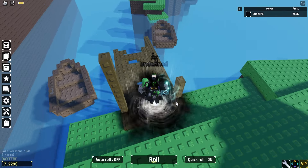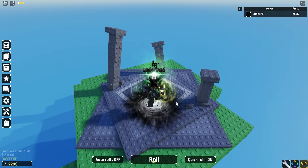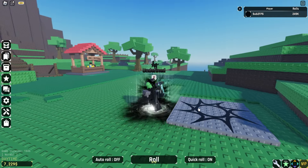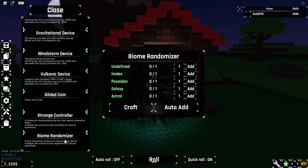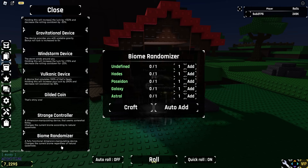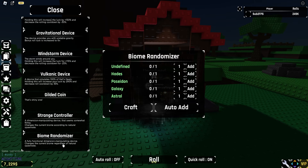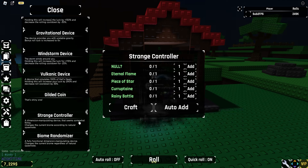They changed some of the map. Over here we do have a new parkour system — it's a very easy one. All you have to do is make your way over here if you want to get this buff. We also have some new items: the strange controller and the biome randomizer. The biome randomizer is a full functional dimension manipulating device that changes the current biome regardless of the natural spawn rate. The strange controller changes the current biome according to natural spawn rate.